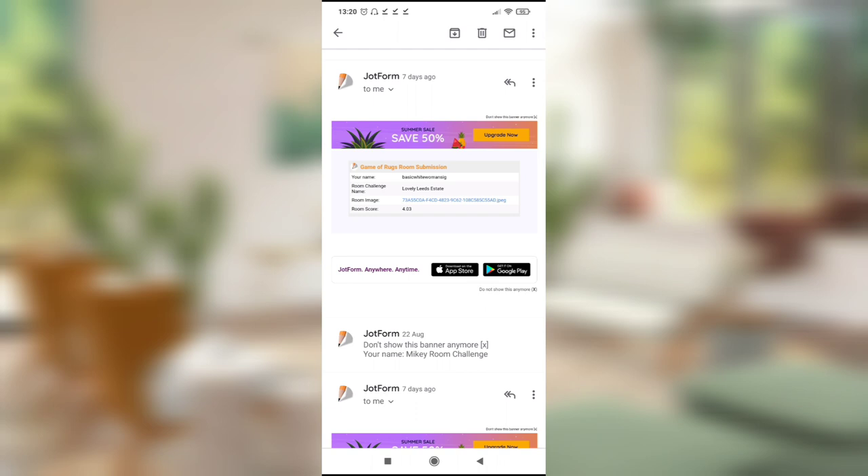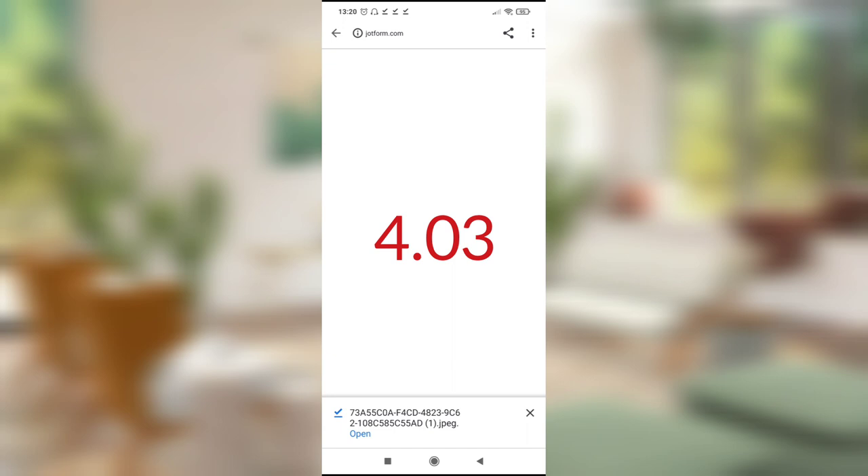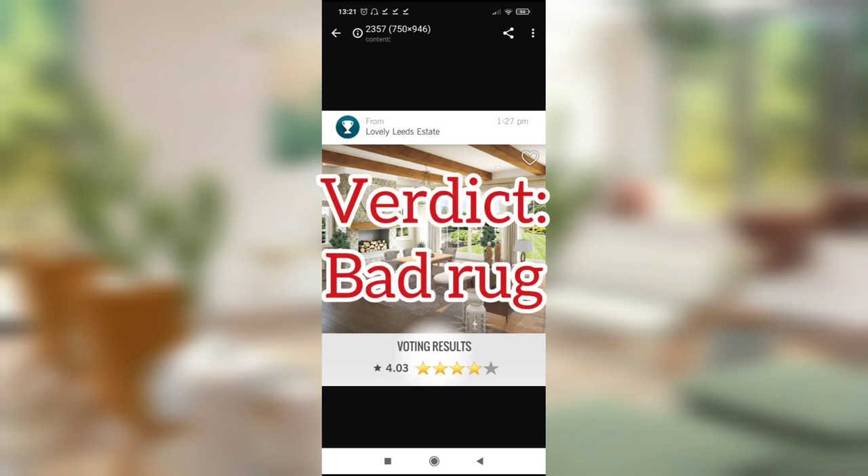Next up is the exquisitely named 'Basic White Woman' with 'Lovely Leeds Estate,' scoring a 4.03 — harsh. I think it surpasses basic and creeps into bland. Everything is a neutral color — various shades of neutral brown, no focal point. If you were going to go this way, I would have used a different rug, maybe a green rug — look out the window, the color cue is green. That's all I've got.